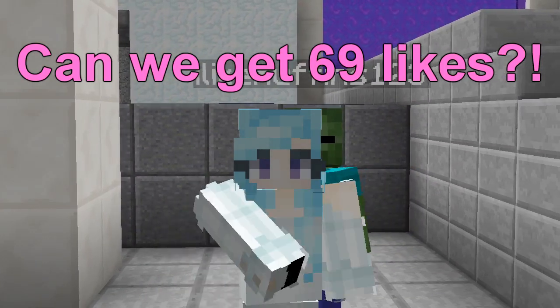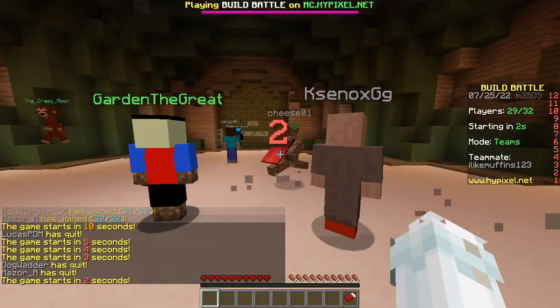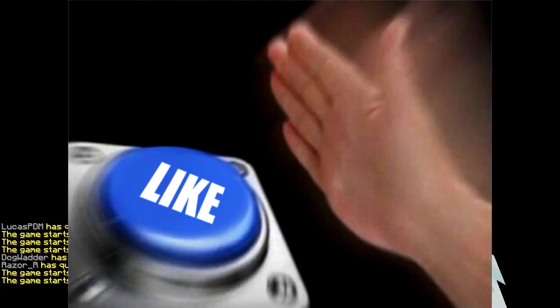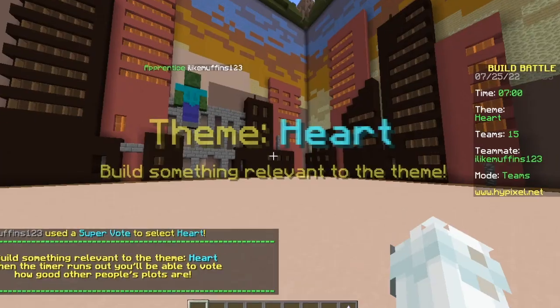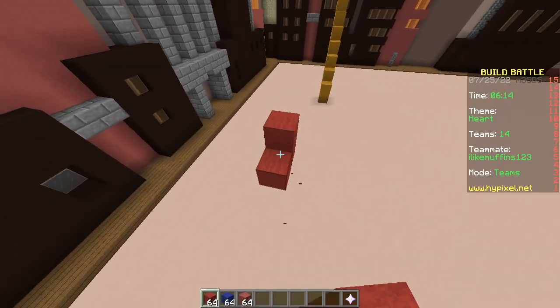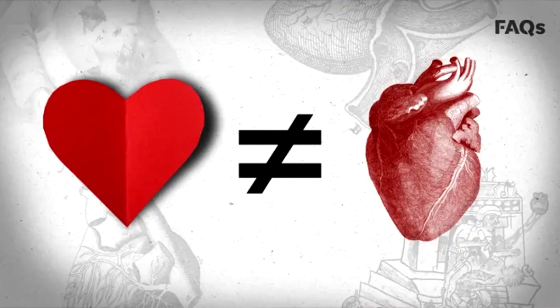Hello hello! Today we're gonna do two builds in one plot challenge. First round: two builds, one plot. Meteorite, heart, spider, pool table, pencil, art. We're gonna make one fake heart that looks nothing like a real heart.